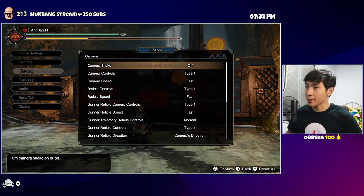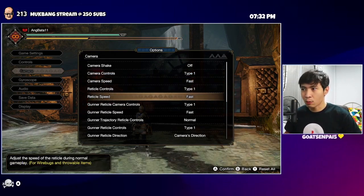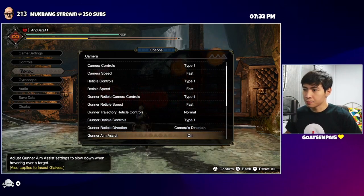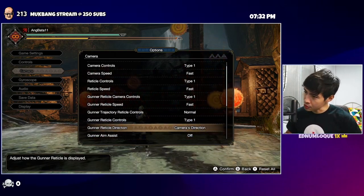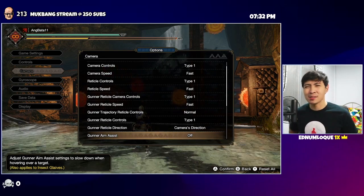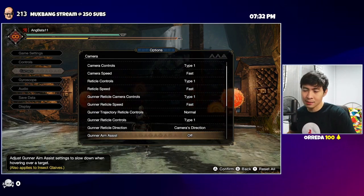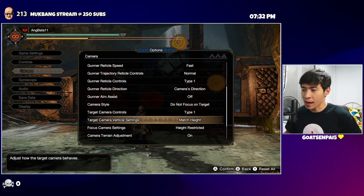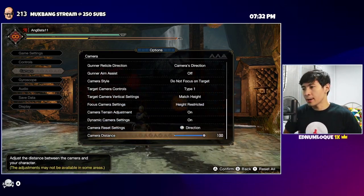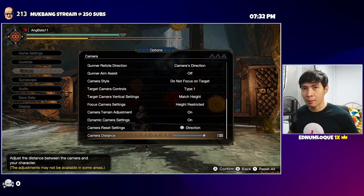Starting with camera settings: camera shake is off, camera speed is fast, reticle speed is fast, gunner reticle speed is fast, gunner reticle direction is camera's direction. I turned off gunner aim assist because sometimes it messes up my aim — it'll go slow then suddenly go fast — so I just turned that off.